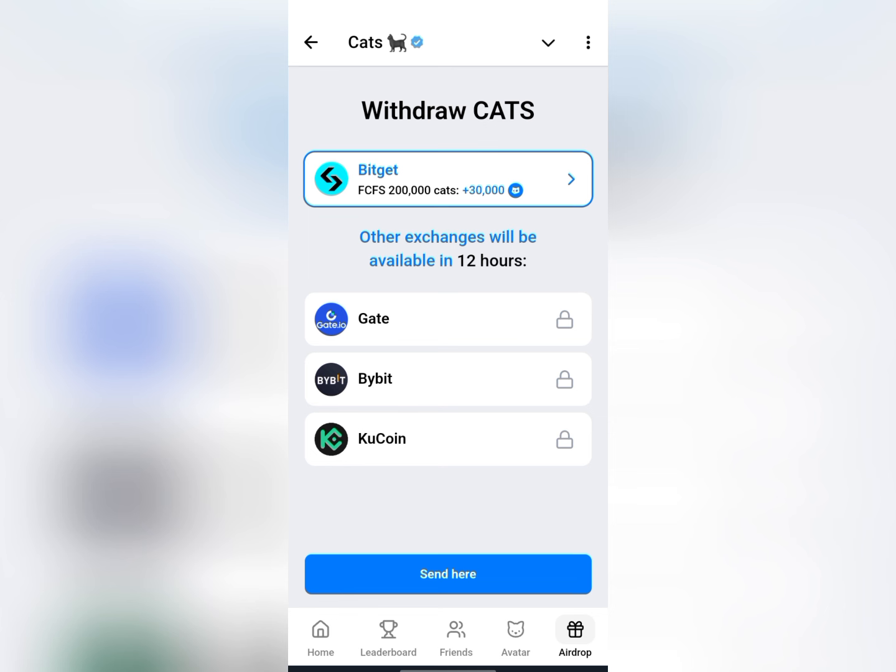Do note that CATS mining or CATS claiming is still ongoing — they have not done any snapshot yet. So even if you're new to CATS, you can still join. If your balance is low, you can still do some upgrades and get more CATS. This is not a snapshot; this is just a deposit. I'll be using Bitget in this video.